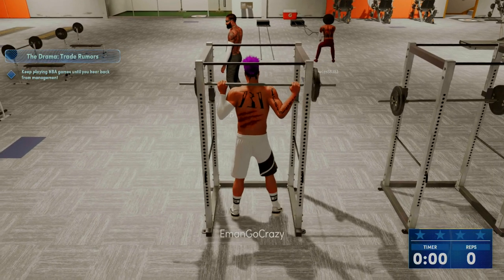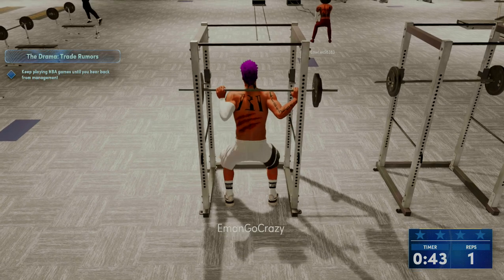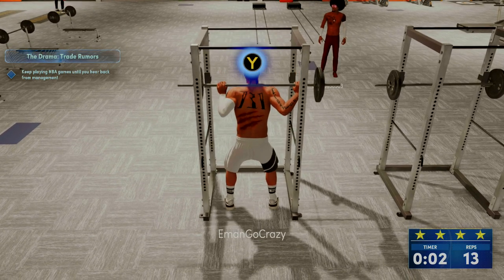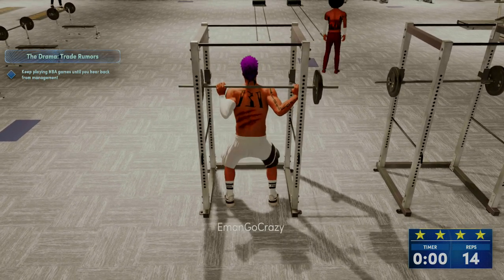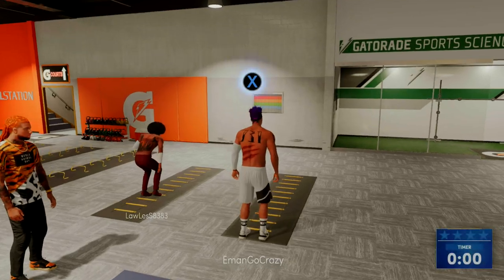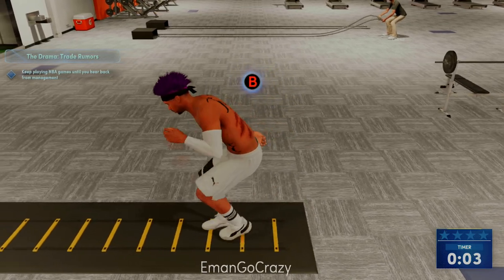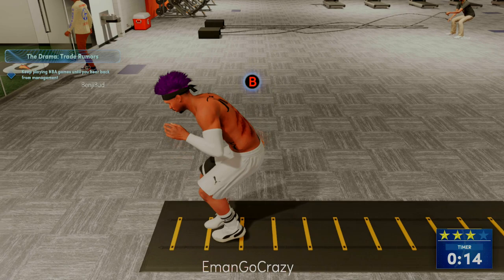So as you can see, I'm going through some of the drills that you can do to get the Gym Rat Badge. There are five different categories that you need to complete one drill in: Speed, Stamina, Strength, Acceleration, and Vertical.